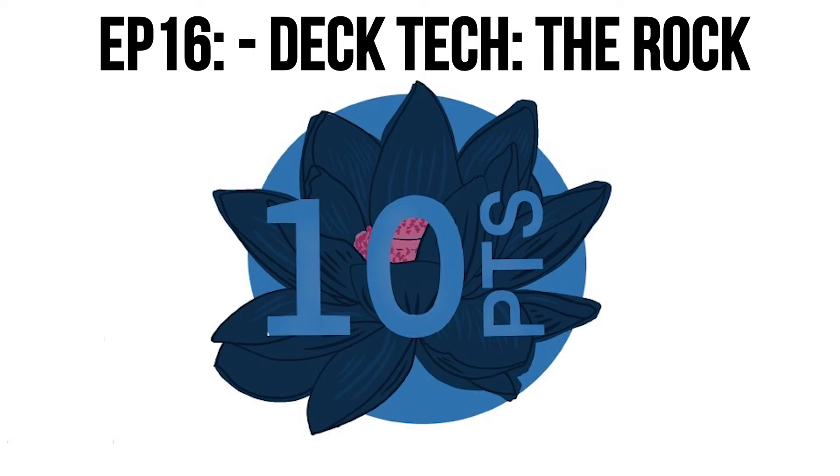You mentioned copying an Urza's Saga with Thespian Stage — how does that work? Does it have the counter? I'm going to be honest, I don't remember. I think what happens is you add a lore counter — if you copy it, it just has zero and then it goes up to one. Which is kind of interesting — that's a cool interaction. It's one of those weird things you don't really think about until you get two busted cards and put them together. I've only done that twice, and both times I had to call a judge because I forgot how it worked. Sagas have been confusing people since they were printed.